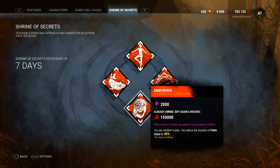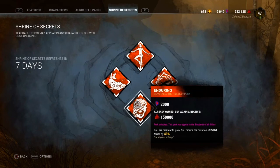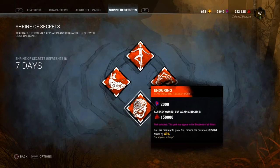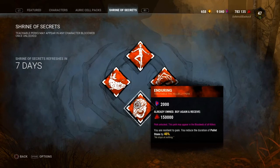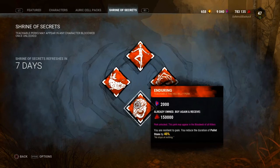The third perk is called Enduring. This is the Hillbilly's teachable perk. The duration of pallet stuns is reduced by — at level one 40%, level two 45%, level three 50%. I'd rate this perk probably a five as well, same as Balanced Landing. That may seem a bit underrated or overrated to you guys, but I don't think this perk is the best and I would have rated it higher if they didn't nerf it.